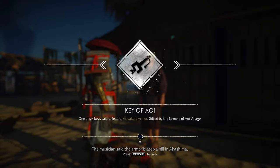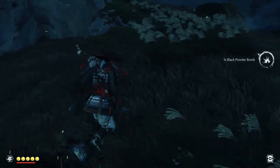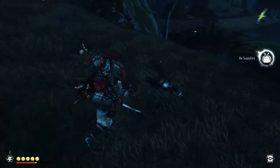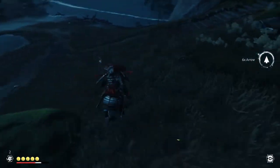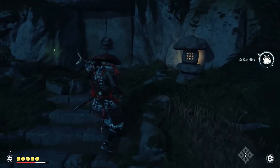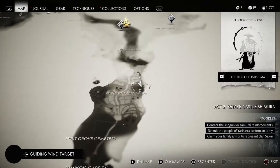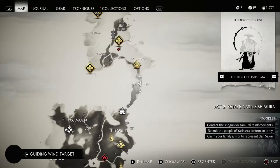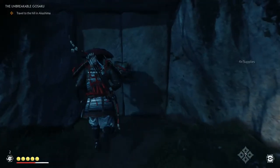There are six keys in total and you have to have all six keys to access the final area. Once you have all six keys, you will arrive at this location. There are a lot of enemies here, so be prepared for that. You will then see this door right here at these steps, which is pretty much right where you come into Act 2.